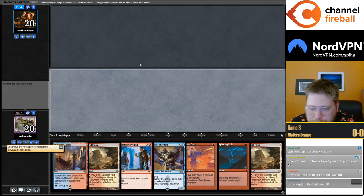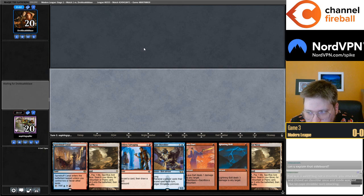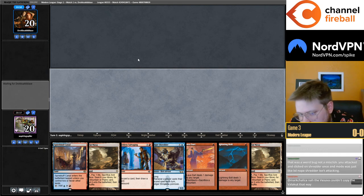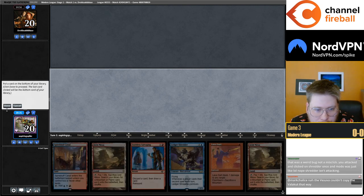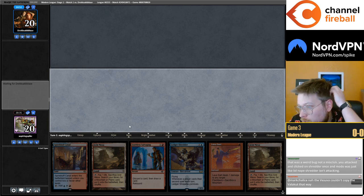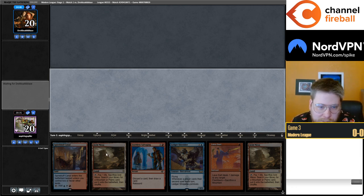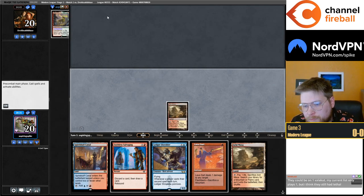Okay, Mulligan. I haven't had a hand with a Magus yet. This hand's kind of slow — we are on the play, we have three lands, I think I'll keep and try to dig for a Magus. Can I explain the sideboard? That's a bit too general — there will be a deck guide on Channel Fireball with a sideboard guide later this week. Have I tried Dimulich with Shredder in this deck? I don't think it's good because to play Dimulich you have to play tons of one-mana blue cantrips, which the deck doesn't have room to support.